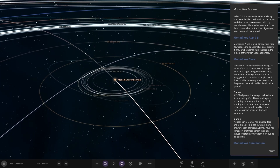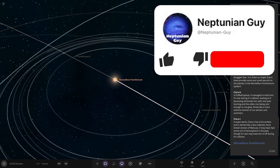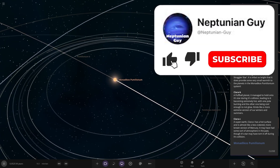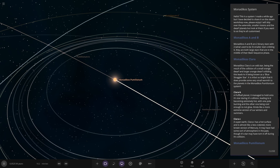This simulation runs well, look at that. Very cool. So, Monodico's A and B - A and B are two binary stars with two, what used to be three, smaller stars orbiting it. They are both large stars that are in the middle of their main sequence phase.